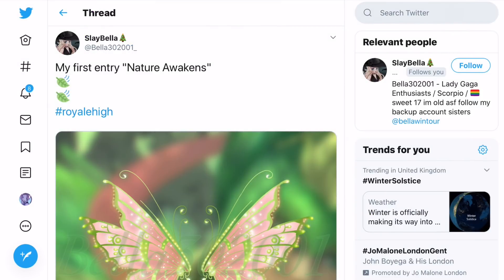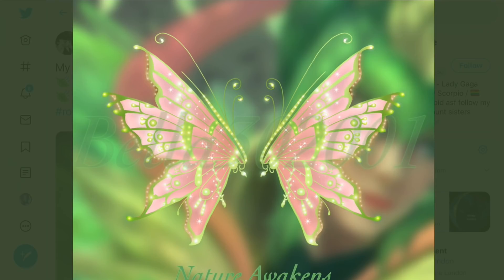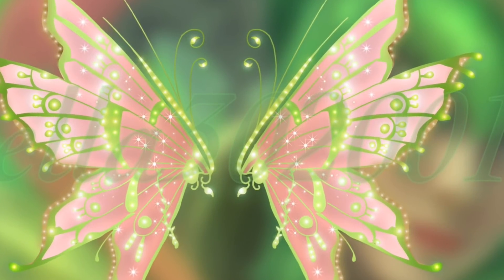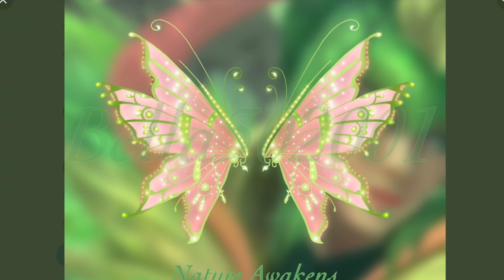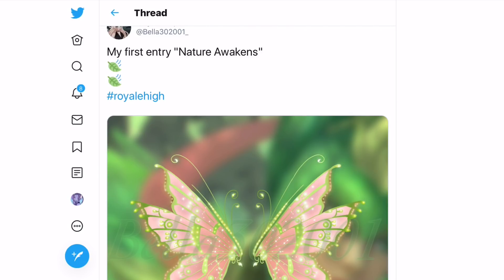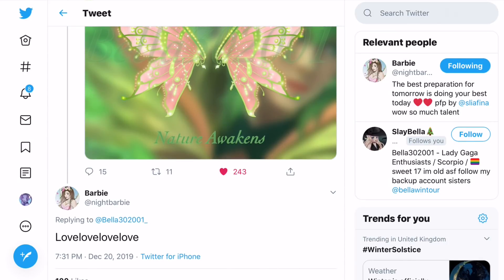Here we have wings by Bella 302001 — she made some amazing nature wings. I love how it has contrasting colors with the green and the pink but it still looks so good. They will probably have sparkle effects from scripting which would look really really cool. These are almost definitely coming to Rare High because Night Barbie replied saying 'love love love love love love,' and anything Night Barbie likes has a higher chance of being added since she is the founder of Rare High.